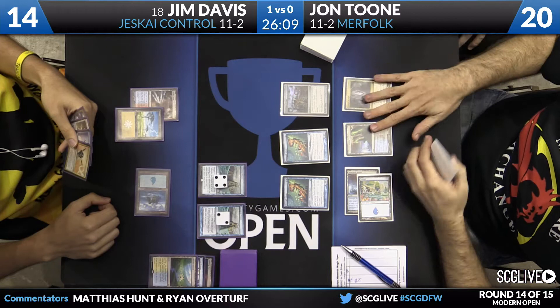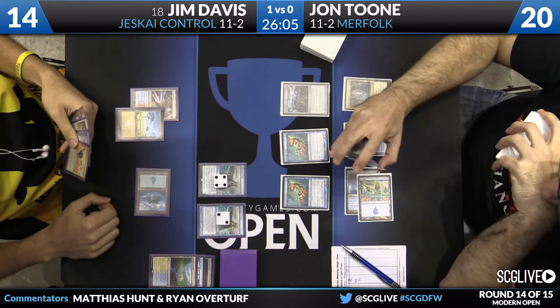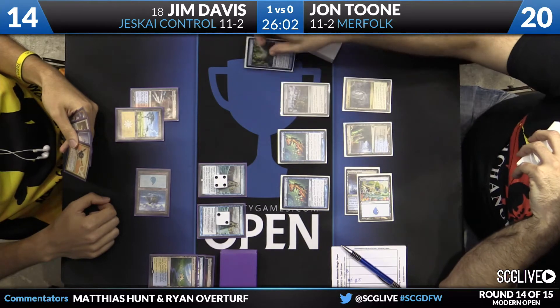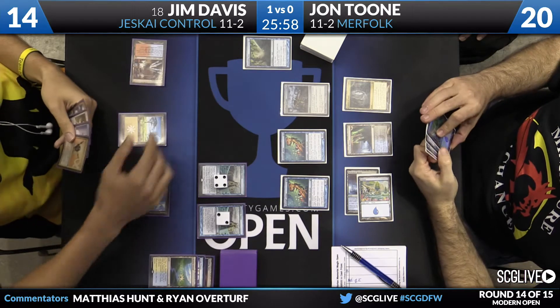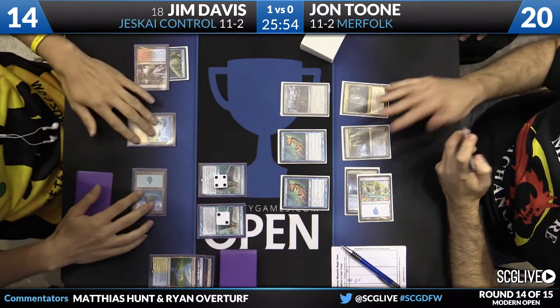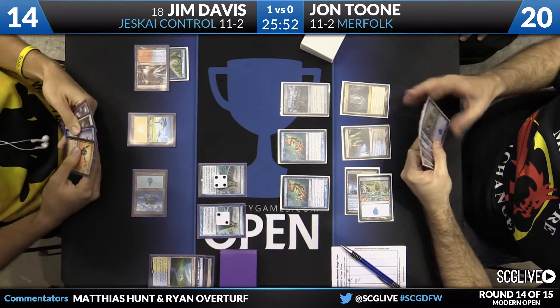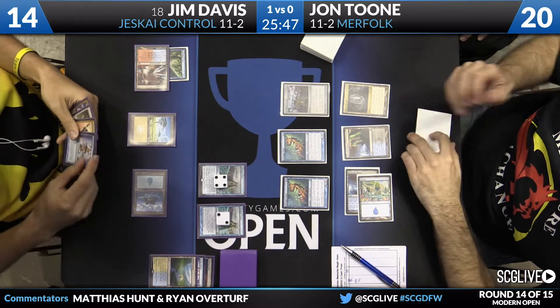Two Silvergill Adepts are in play already, and there's a Grafdigger's Cage down. That means no Snapcaster Mage, no Nahiri. Silvergill Adepts is the best card for Merfolk in this matchup because it replaces itself all the time. So Jim's removal spell is primarily going to be pointed at Lords as they come down, and then you clean up the Silvergill Adepts when you have a sweeper. He's going to take some damage in the interim.